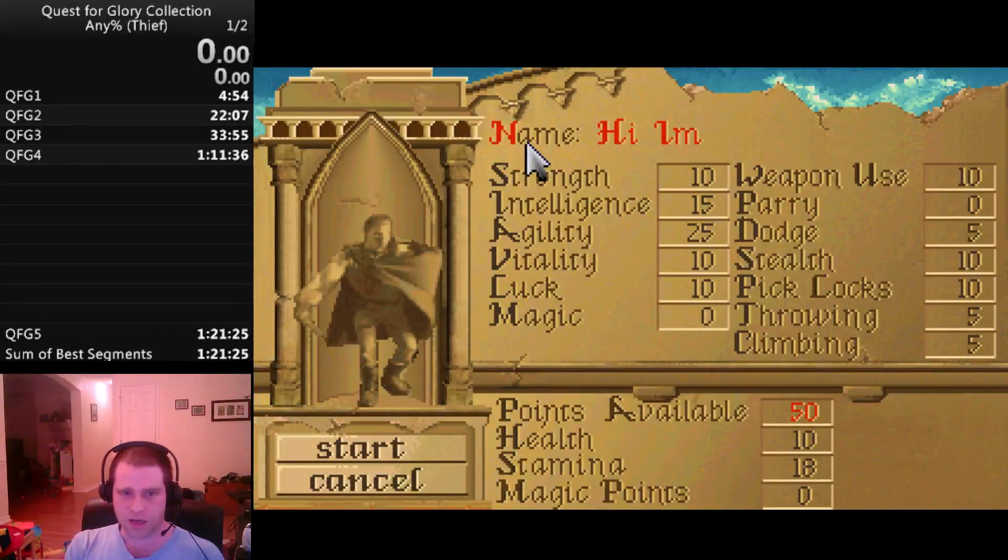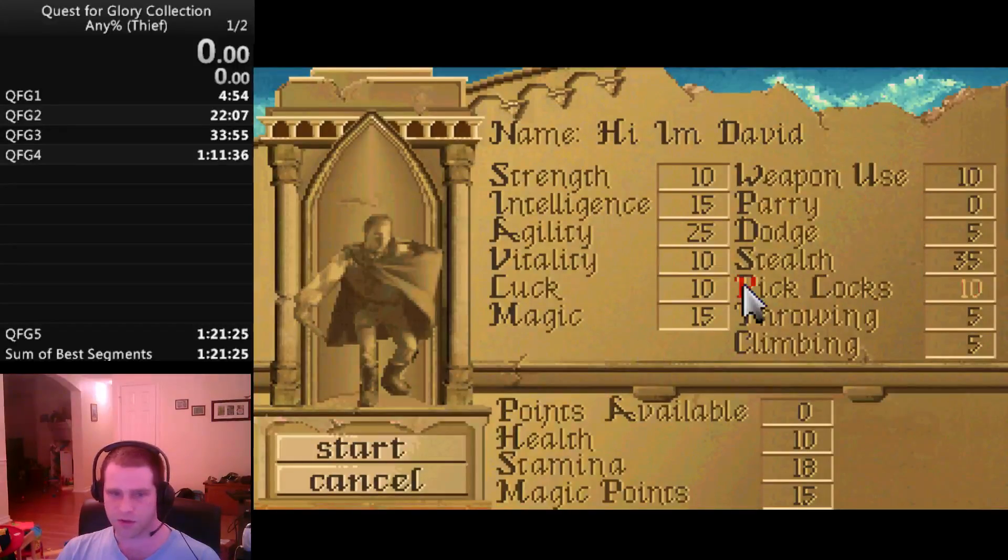Let's go with my character name: I'm David. We get 50 points to start off to assign our skills. 35 is the minimum amount of stealth needed to pull off a certain event in this game. The rest is going to go into magic. Magic is a generally overpowered thing that's going to be useful in all 5 games and we need as much of it as possible. Alright, so here we go.